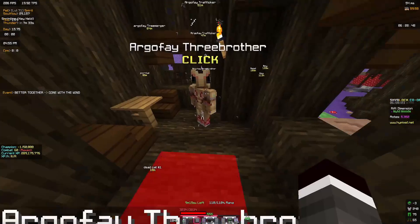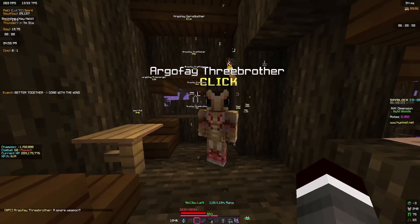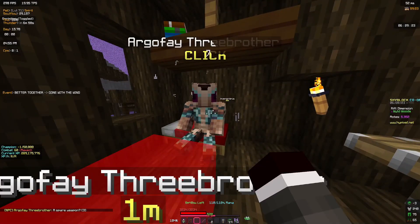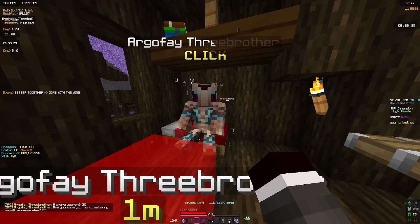Time to talk to the three brothers. After talking to the three brothers — who are all in different locations — you're going to be given a wooden sword, which is the one shown in the taskbar.